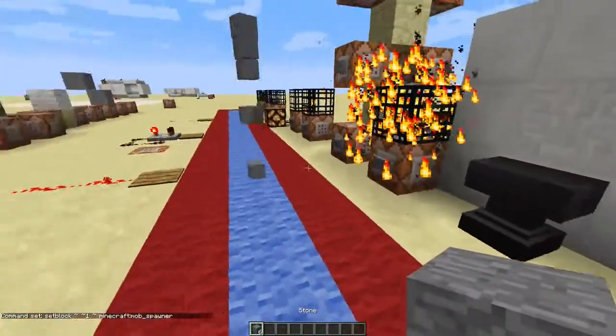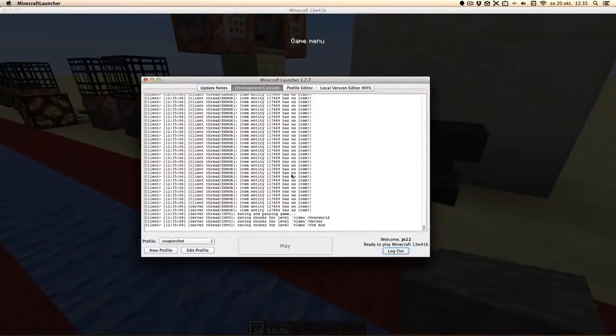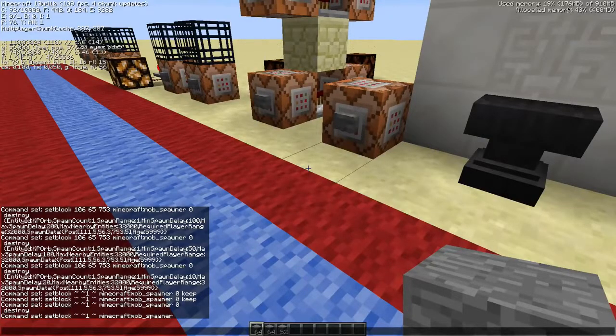I used to use items on top of pressure plates, but they will cause error messages in your console. That isn't a huge problem, but it will also increase your memory and eventually it will make the game unplayable for some reason.